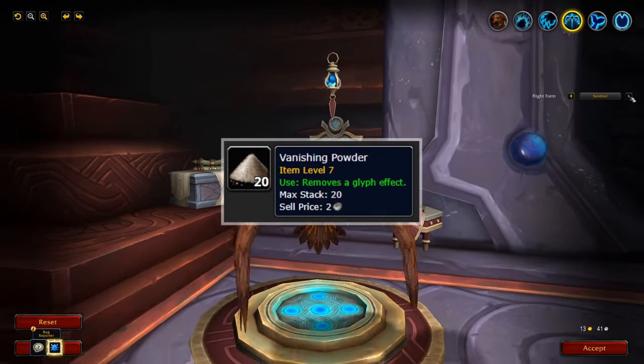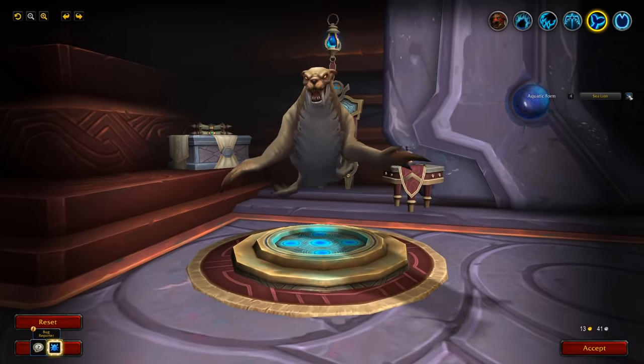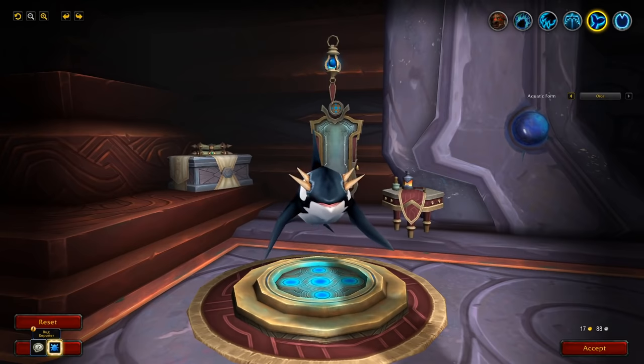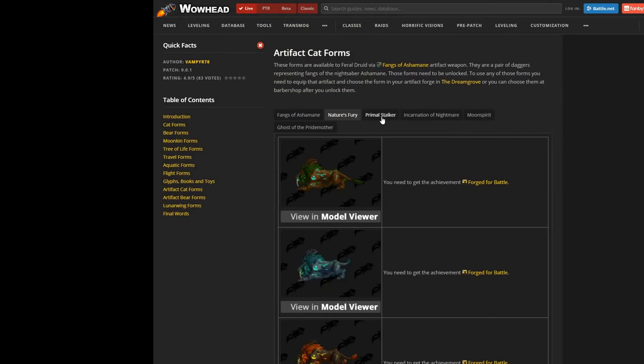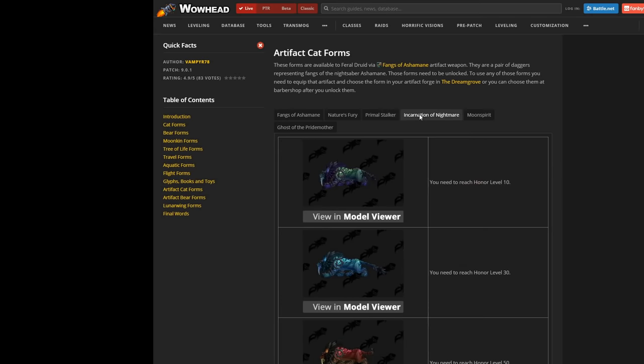Chances are, if you're watching this video, you may not have many forms unlocked, so I want to show you how to get a few customization options quick to choose from. I'll leave a video timeline with what's included, and also a link in the description to the full Wowhead guide on druid forms if you want to look them up yourself. Let's start unlocking.